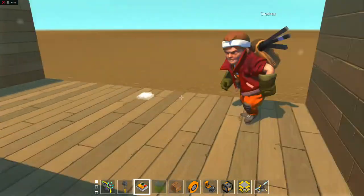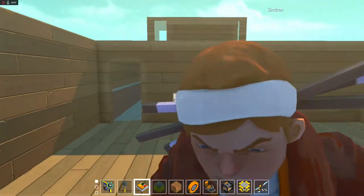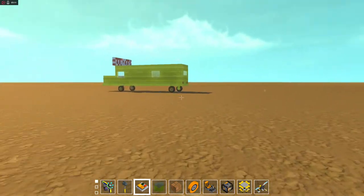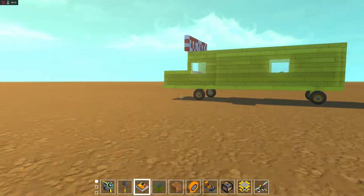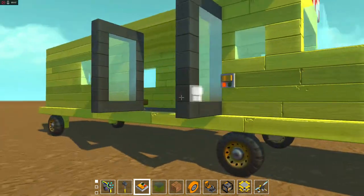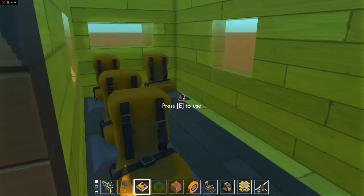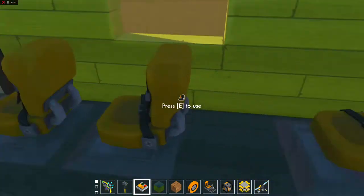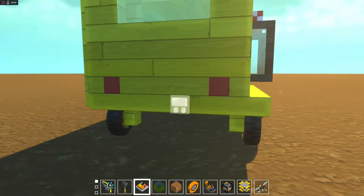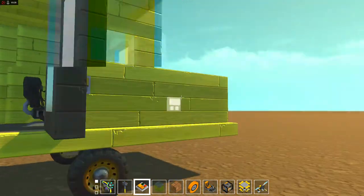Back here is the cargo room and I don't have anything here yet. And I'm gonna show my school bus. This is my school bus that I have built. And here inside are some seats. Yeah, that's pretty much the bus.